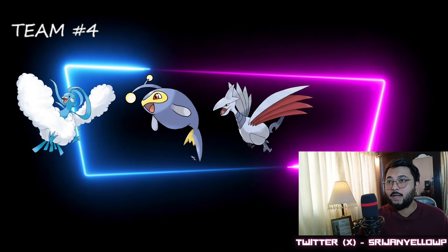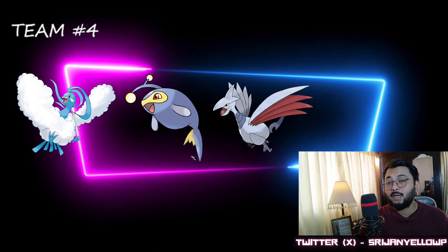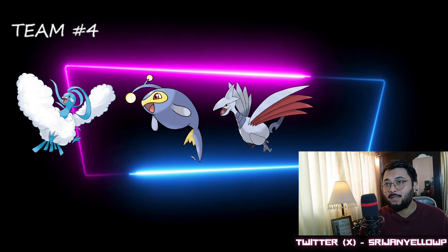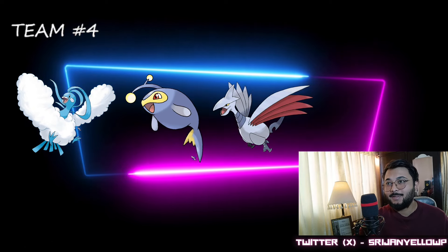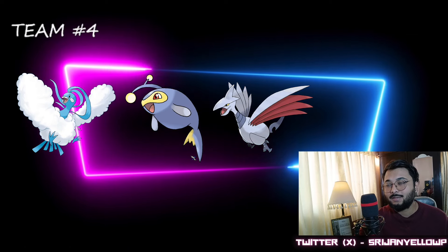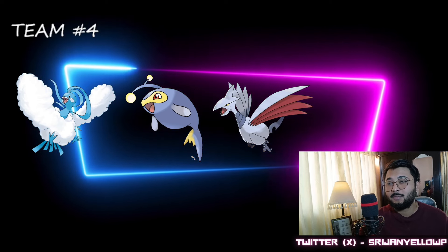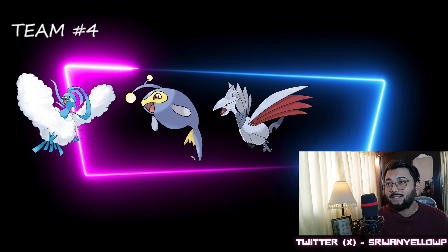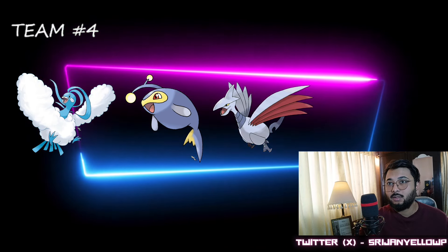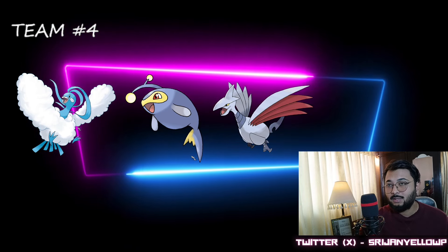Team number four is going to be Altaria, Lanturn, and Skarmory — kind of an ABA style team with Altaria in the lead. You might think this team is very weak against Bastiodon, but if you find Bastiodon in the lead you can go with Skarmory. Lanturn can do pretty fine against Bastiodon too, and with Skarmory you're now dealing neutral damage with Steel Wing against Bastiodon, so you can work with this team.